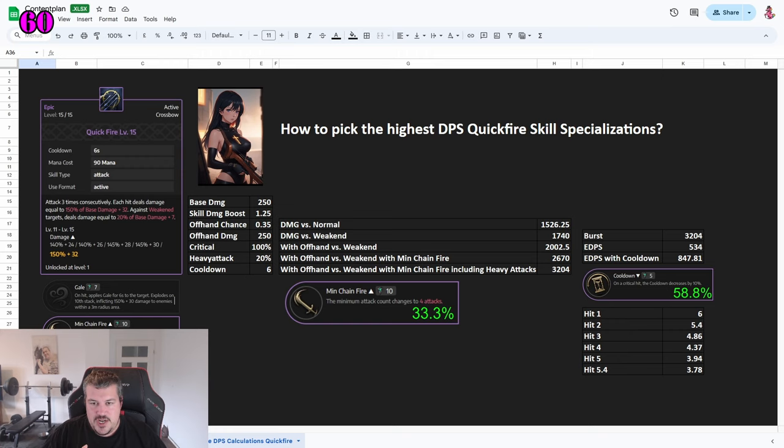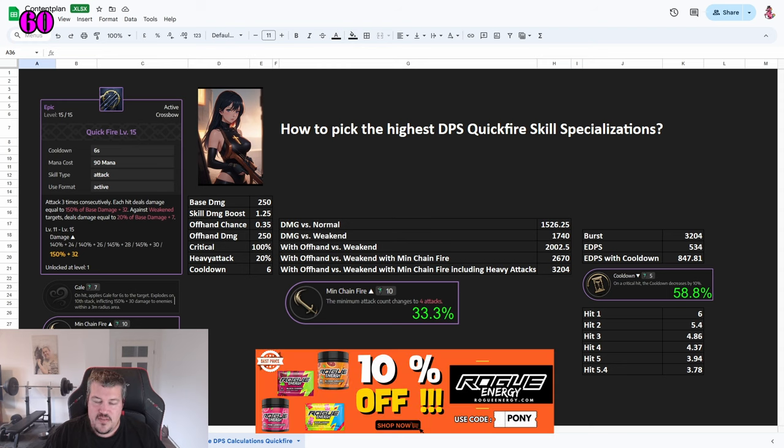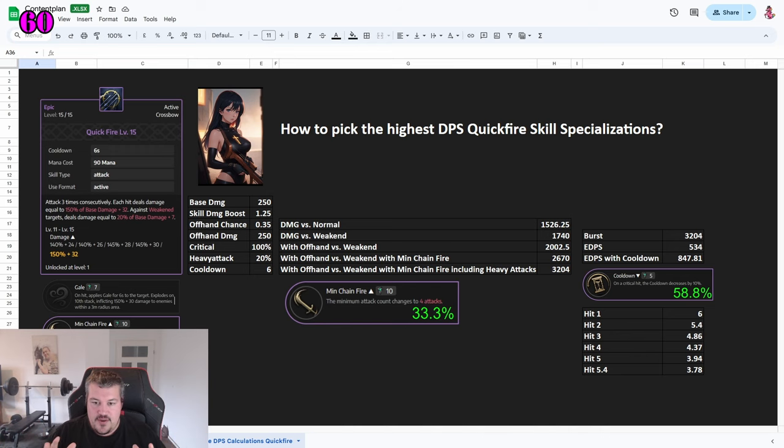One thing that's especially important if you are building your own builds: you need to calculate the effective DPS for your skills to make sure that everything is fitting together with your gear. If you want to min-max, there's no way around this. It would take a whole 30 to 40 minute video to actually explain how this is done, so if you need help, just contact me — I'm glad to help you.